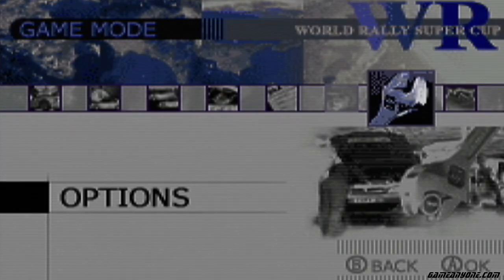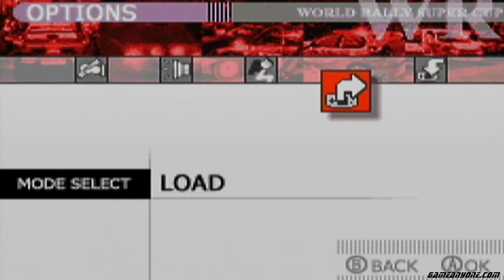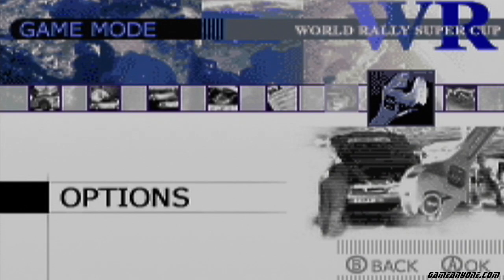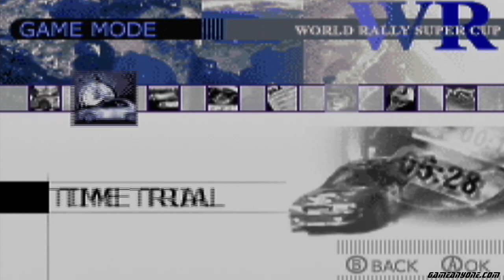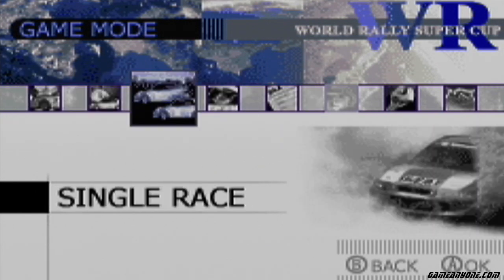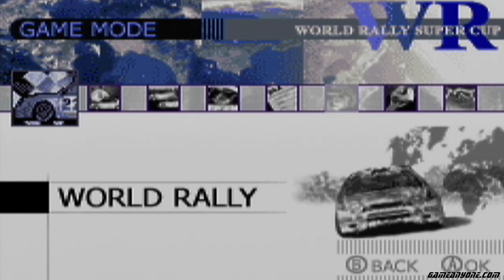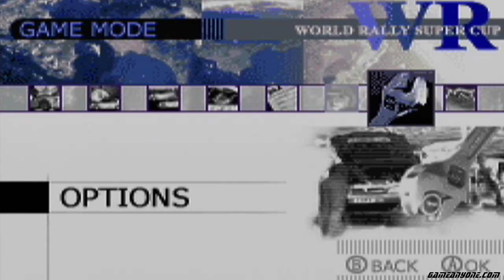So there's quite a bit to go through here — we have our usual options. One thing I should mention: THQ decided to address the criticism they got for the password save in the first GT Advance, and they went with battery save for this one. Thank goodness. So we have our standard modes: time trials, single race, practice mode which is just a little practice track. We have World Rally mode which is the championship mode, licenses, a co-driver mode currently blocked, options, and link races which I can't do — forever alone.